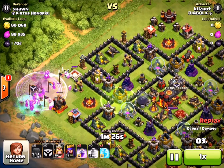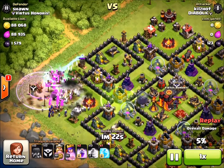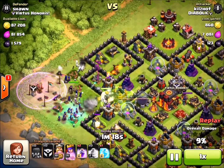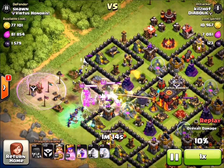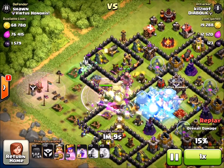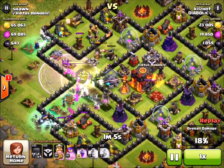So you can see I used a rage spell that I should not have used there, so that was a little bit of a waste. But the goal is to get all these to funnel straight toward the core. You can see some of those witches are not cooperating, and two of them look like they're going north, and about eight or nine are going south.